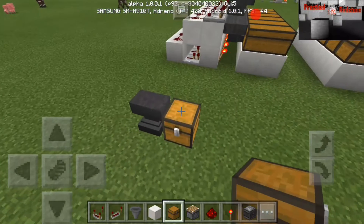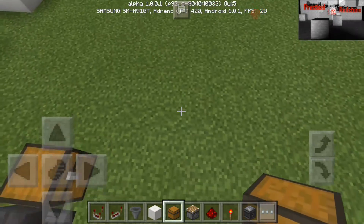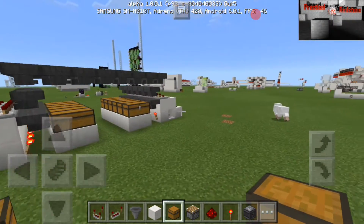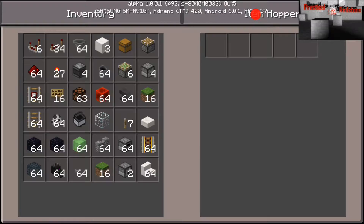And go back and grab our items for our item filter. I can't do them all yet. We'll start with just putting some random stuff in here, I guess.